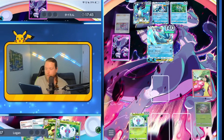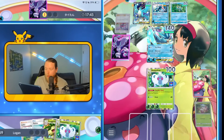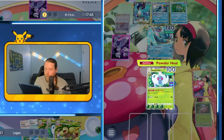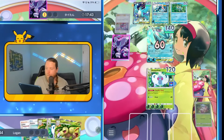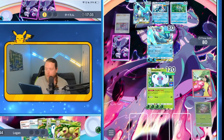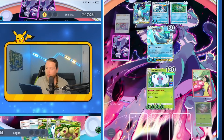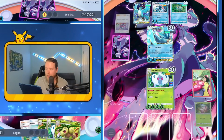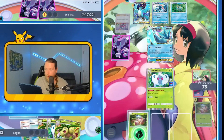So obnoxious. This would have been so sweet — like a 60 into 80. He's not attaching to the Articuno to deal 80 and then 100. Why? Why to the Greninja? That's insanity. Hopefully there's not another Sabrina.